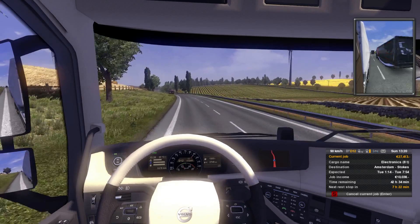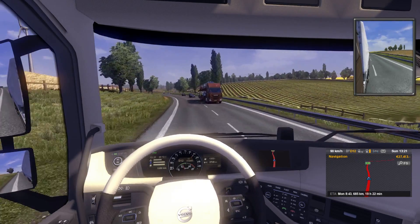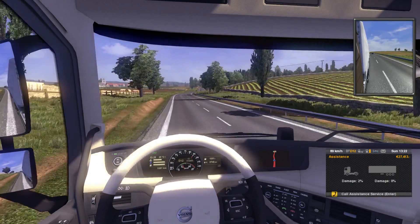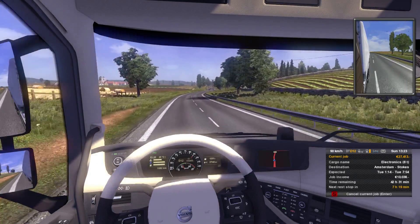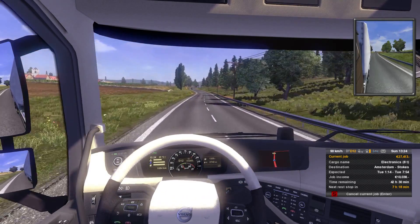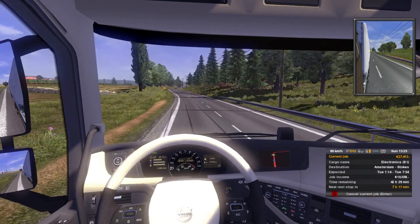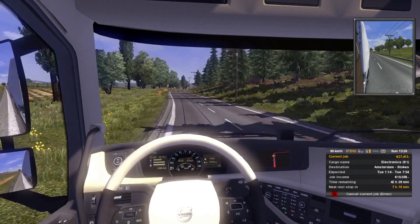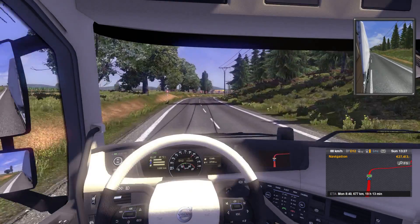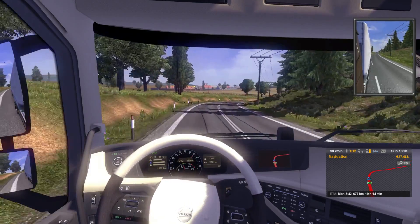Below the ETA it shows you how much time you actually have. We've got 42 hours and it's expecting us there in 19, so we should be more than fine. Also, tonnage — where it says 8 tons — definitely affects your truck handling and speed. So I try to stay with the lighter loads so I can get through faster.